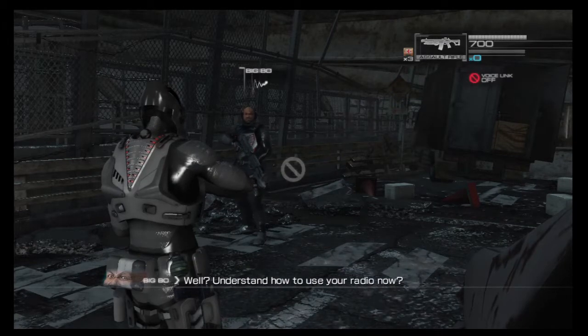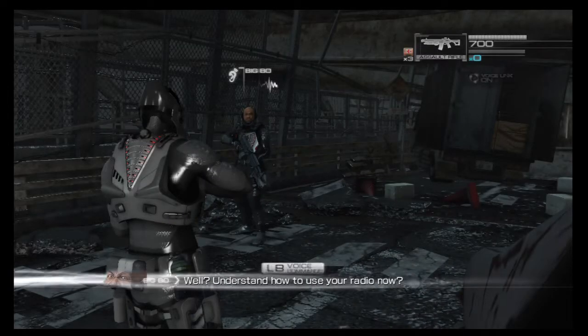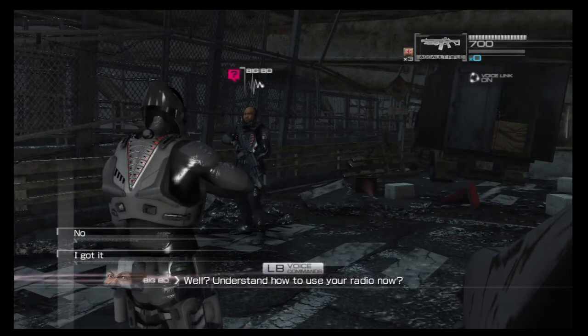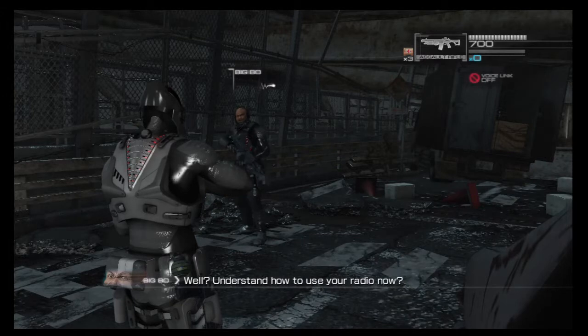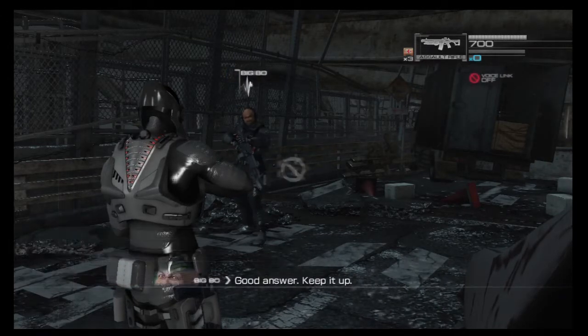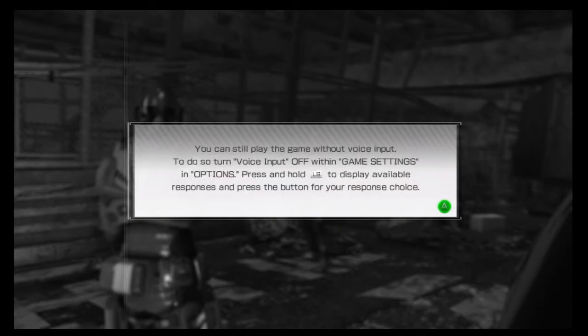I have voice link off. During gameplay — oh, that probably says I can't talk right now. During gameplay you will receive questions from your teammates; assess the situation and respond. If you need examples of response types, press and hold LB to display them. If you're unsure how to respond, press LB — this will display some example responses. If your responses are not properly recognized, run the voice recognition test under voice settings in the options menu. You can still play the game without voice input. To do so, turn voice input off in game settings in options — just press and hold LB to display available responses and press the button for your choice.